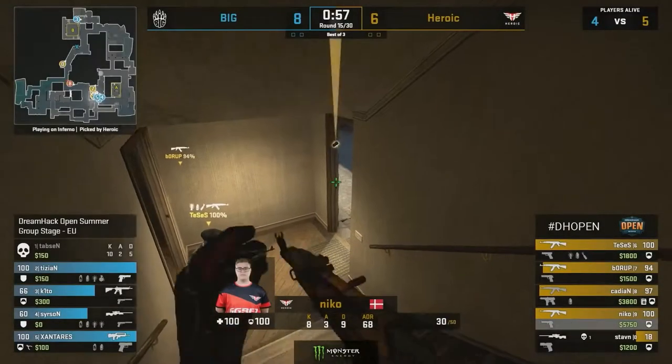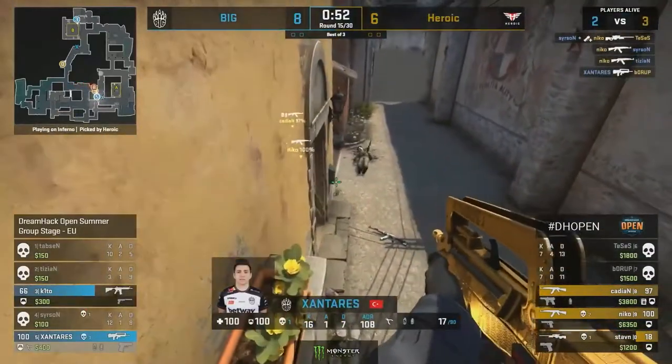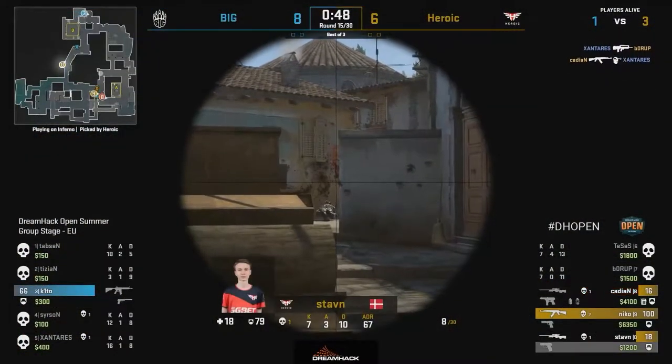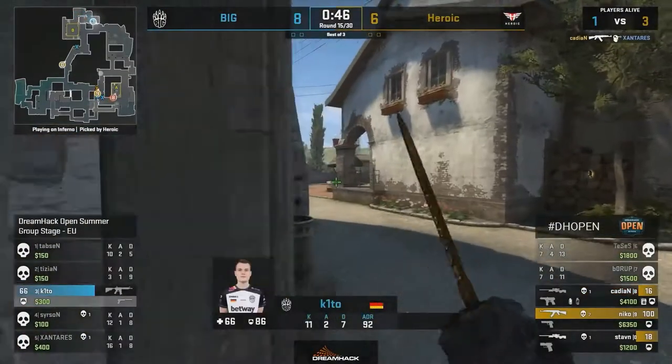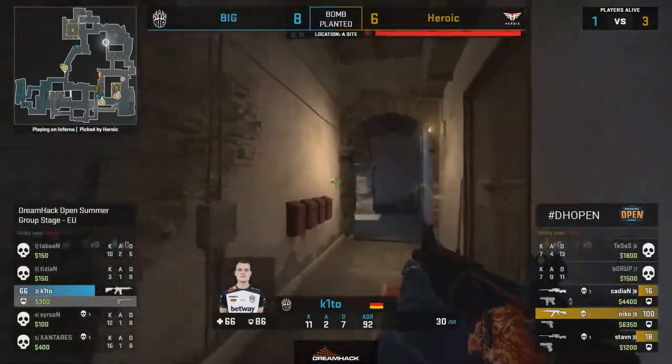Flashbang comes here from Nico, and now it's after Tessus to do the entry. Seriously nice frag. Refrag from Nico — the potential is there. Cadian rushing in as well getting Santaris, and now that A site is cleaned up. Once again that shows the punch that Heroic just has when they're going in as a unit — it's not just one player going for the entry frag.